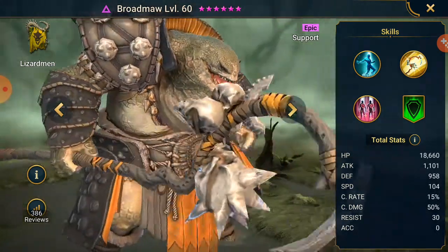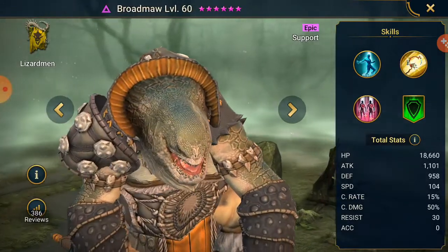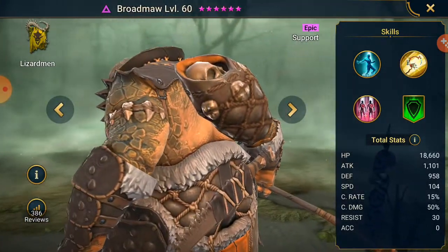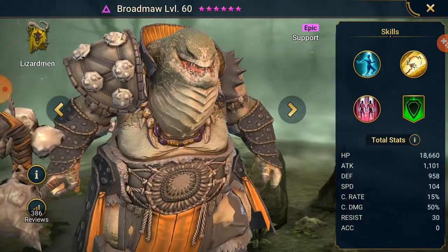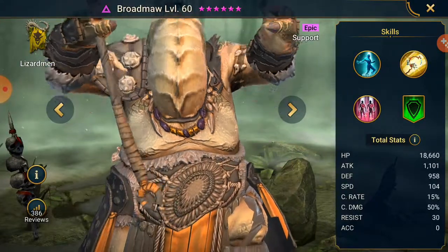So as you always do, we'll take a look at the champion. He's a bit chunky, he's a big dude, but hey we're cool with it. And he's got a mini Brodmaw or a skull on his back. Design wise, clearly they've never let us down.